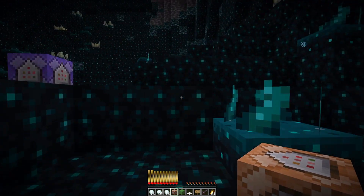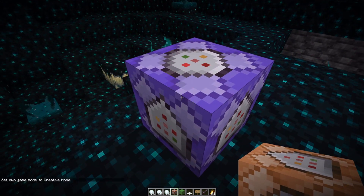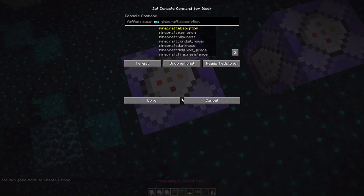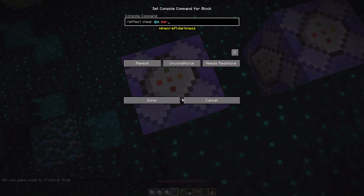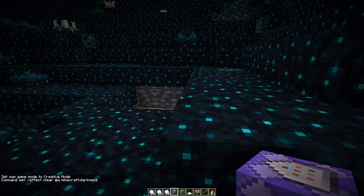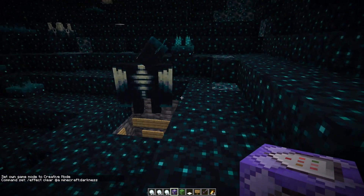I also recommend you do this as well — give yourself effect clear at darkness. If you do that, then you won't have to worry about the light problems anymore. Set it to repeat, always active. Those two commands together will keep it so that it's never dark.